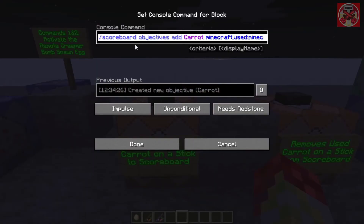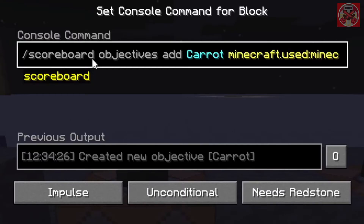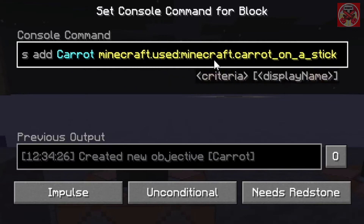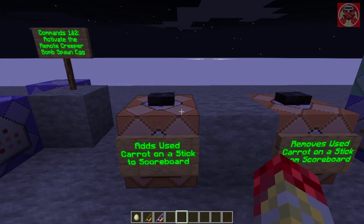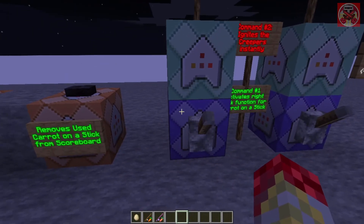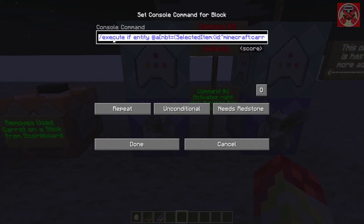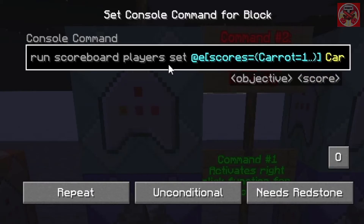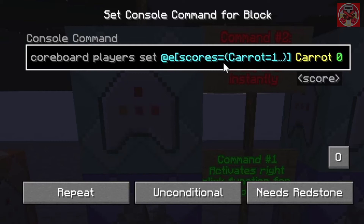For the detonators, first off you need a command that activates a certain scoreboard. You need to do: scoreboard objectives add carrot minecraft.carrot_on_a_stick. That's how you create the scoreboard so that every time you right click the carrot on a stick it registers. Then here is where you activate the right-clicking function for the carrot on the stick. When the item named 'Remote Creeper Detonator' is selected, it's going to run: scoreboard players set at, inside brackets scores equal, inside square brackets carrot equals dot dot, then all brackets, then carrot zero at the end.